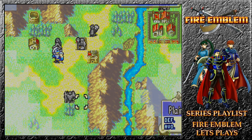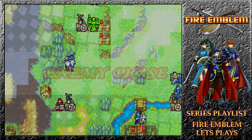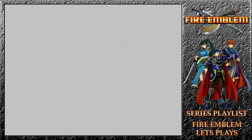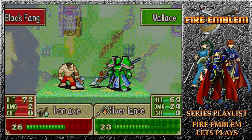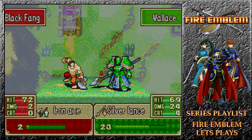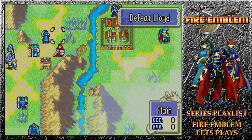Lindis keeps moving as well. Lloyd is going for Matthew again, so if Matthew moves and uses a Vulnerary, we've got that safe. There's another Axeman — so Lloyd's going for that guy instead. Wallace took out most of the opposition himself. You didn't finish him? Okay, we got ourselves some reinforcements appearing. They'd appear on forts in general, so we're not too worried.